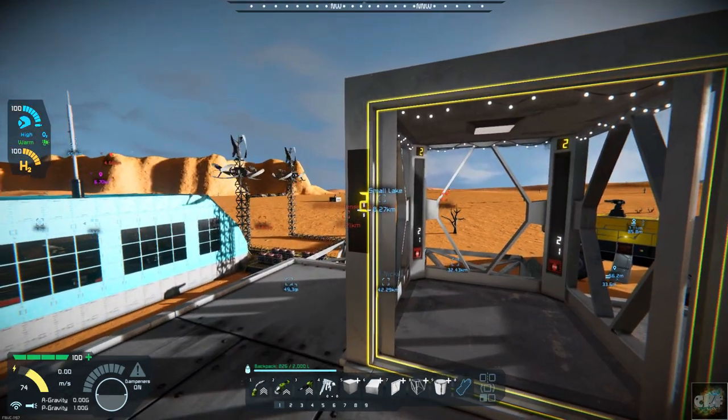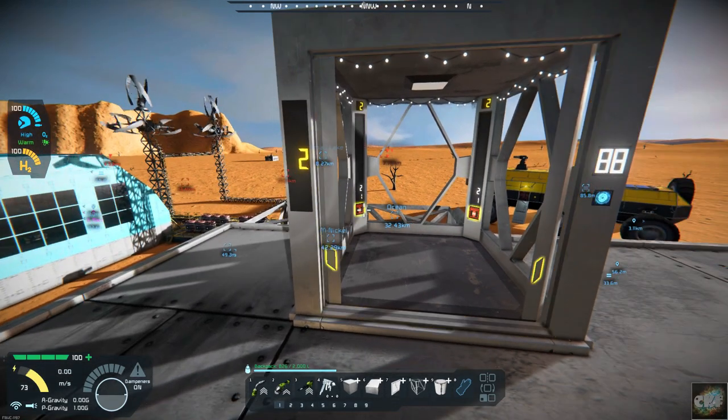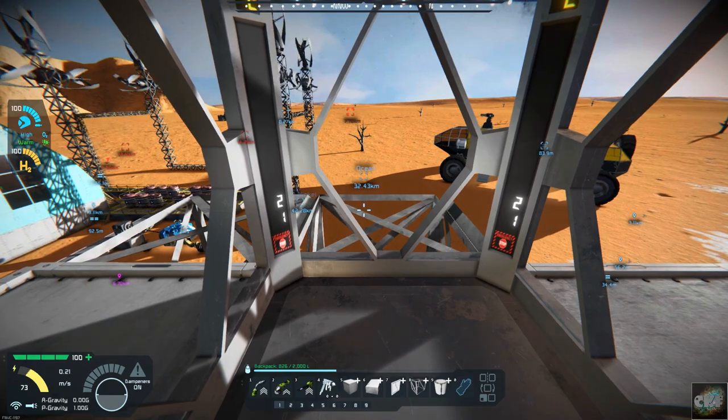So as you can see it's got two floors here on this, but you can build multiple floors — you could have four, five, six, seven floors, however many floors you want, and it will read that.